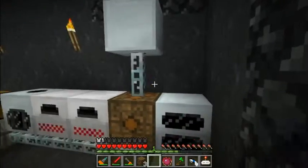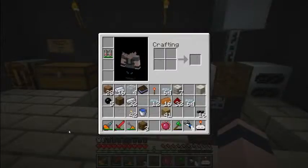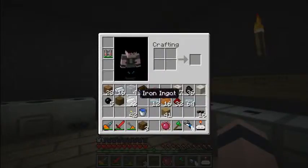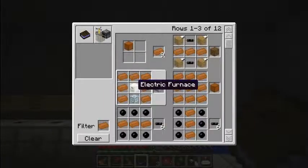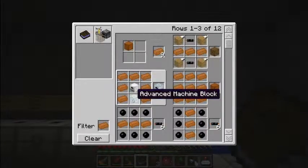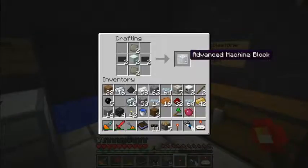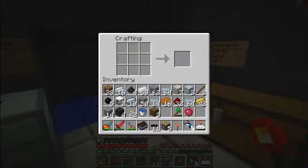So we've got the cable and power. And now I want to make an induction furnace. We need one electric furnace and one advanced machine block. And for building it we need a machine block of course, and advanced alloys and some carbon goods. So I'm going to make two of them, and then I will make it here. So it's time for the induction furnace, which is so fantastic.